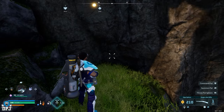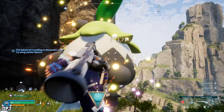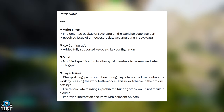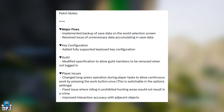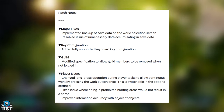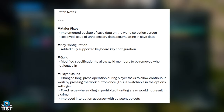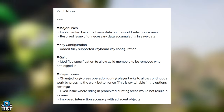Okay, so the patch notes — these are pretty hefty, let's check them out. Starting with major fixes: implemented backup of saved data on the world selection screen, and resolved the issue of unnecessary data accumulating in save data. Many players are having issues with saving, especially on Xbox — I'm hoping this kind of fixes something, but we will see.